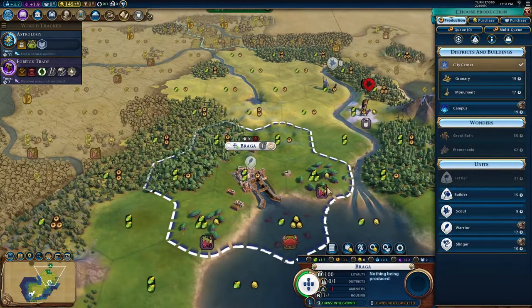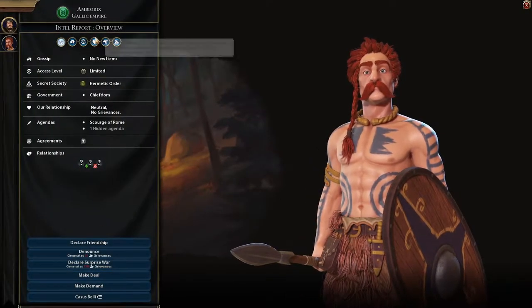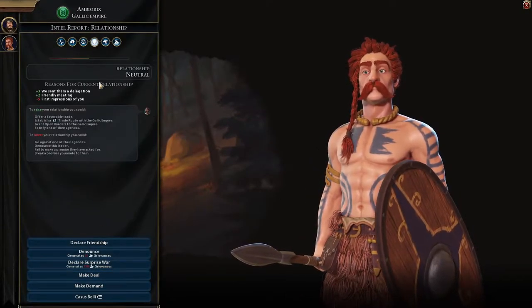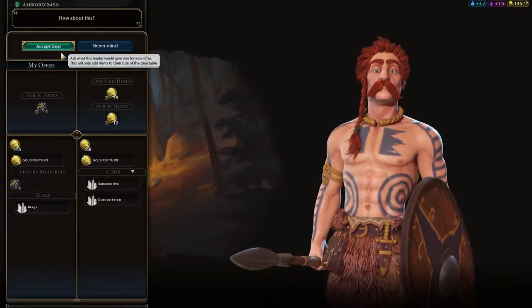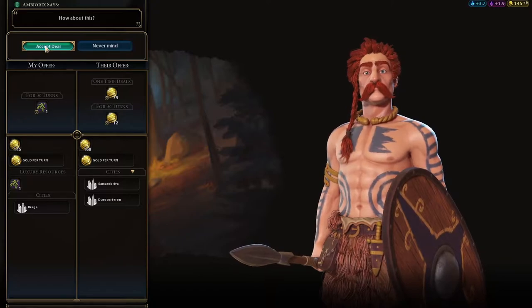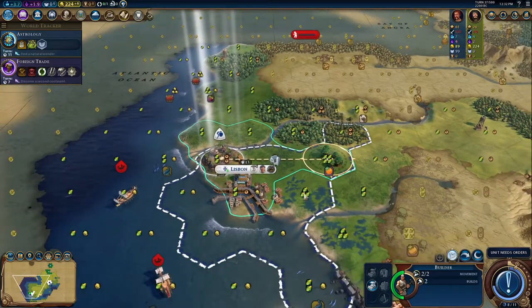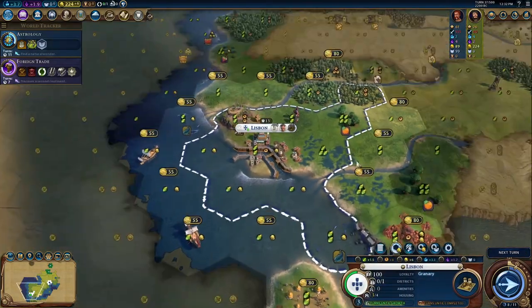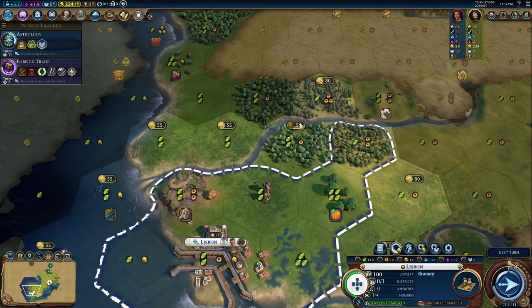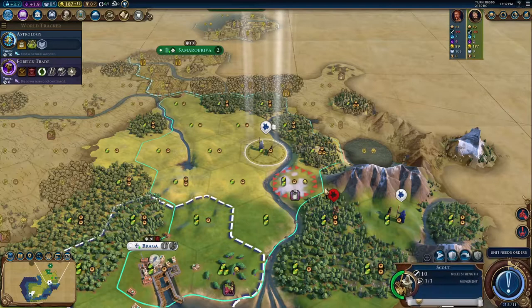I think we might go for a monument — I really want to be friends with Ambiorix. He's still not friendly. The first impression is not too good. Maybe we can try to trade him some olives early — that would be a super nice deal and should increase friendship. Let's move over here and chop this forest out, which will help us towards Etemenanki once we put it down.